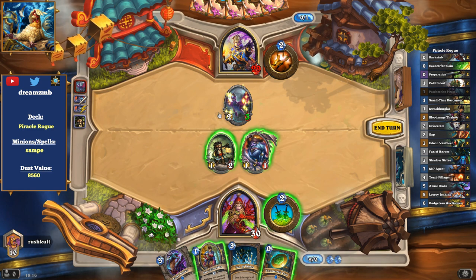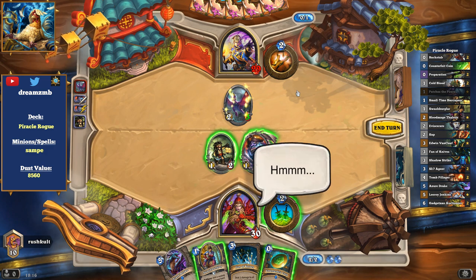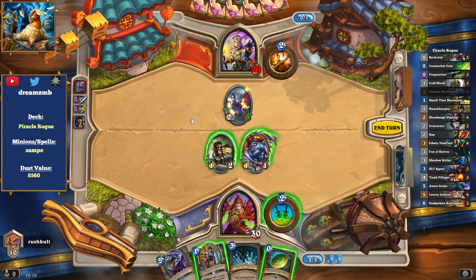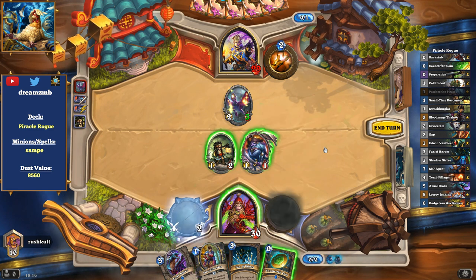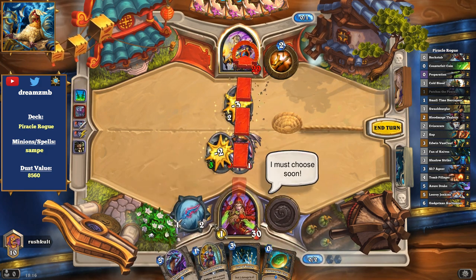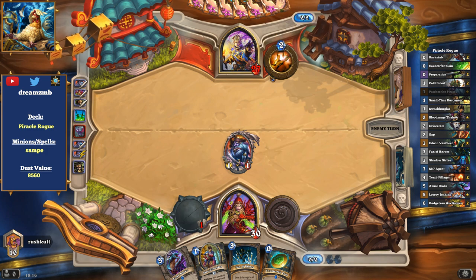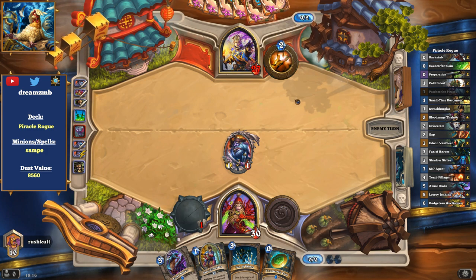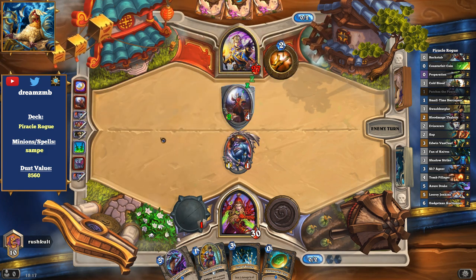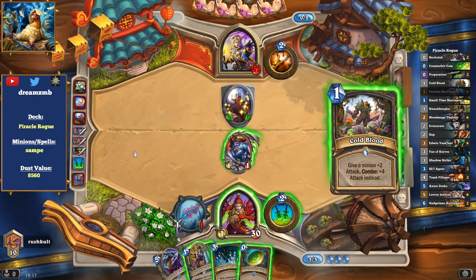We still want to dagger up and trade into this. It's not the best thing, but the good thing about Piracle Rogue is that unlike Pirate Warrior, it doesn't rely so much on board presence, because you have this miraculous turn that gives you a chance to win the game in the mid-game. We rather want to have the board clear against the Priest — he is probably going to out-value us on the board anyway.